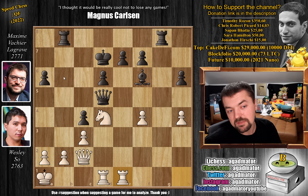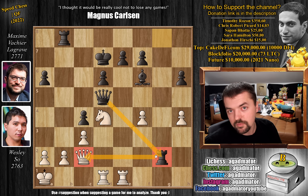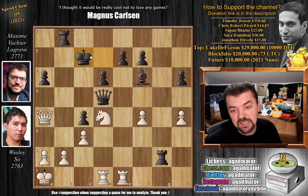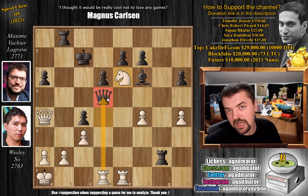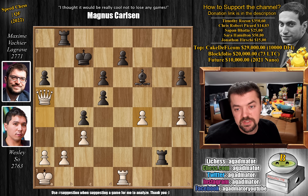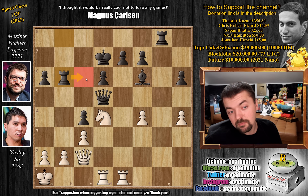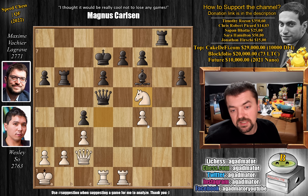Wesley played knight to d4, and he probably didn't blunder the d5 point — he probably wanted to sacrifice it for activity, but it doesn't really work out in his favor. Queen captures on d5 was played by Maxime. Rook h to e1, and now comes rook to b6 — this is the move Wesley probably didn't take into consideration. His idea was that if rook to g2, attacking the white queen, he had queen to a4 check in mind and everything would be fine. But Maxime played rook to b6 instead, gaining more control over the c6 square. Wesley plays knight to f5, and this move completely blunders the game.